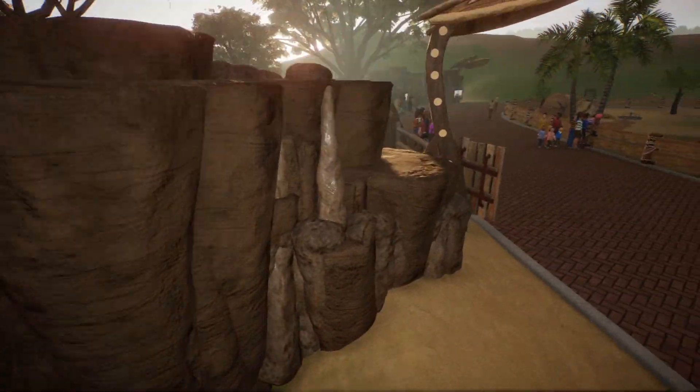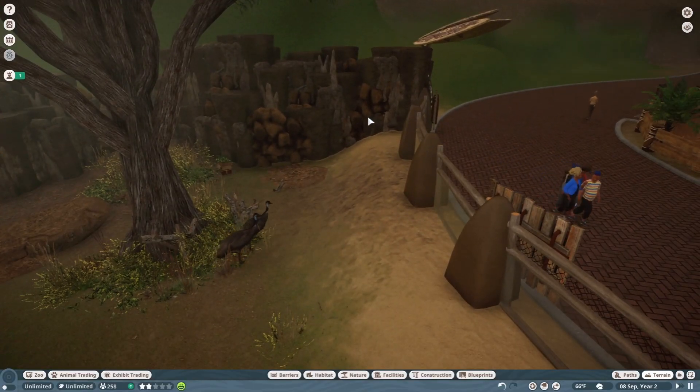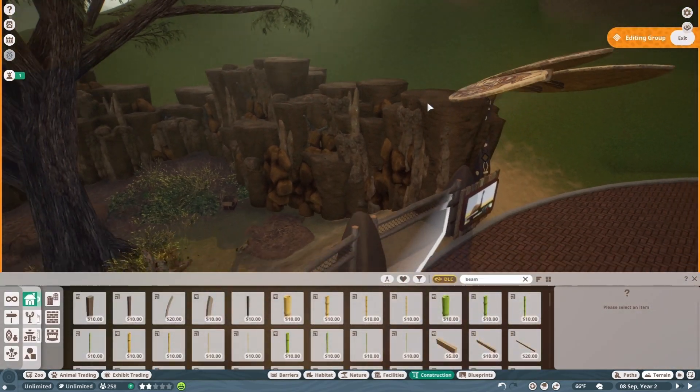He said that I was allowed to use this rock wall here, so I'm going to use that in the new habitat that we're making today. I'm going to go ahead and edit this.